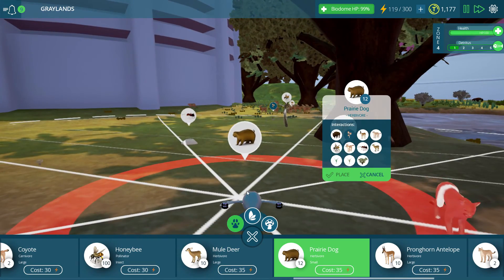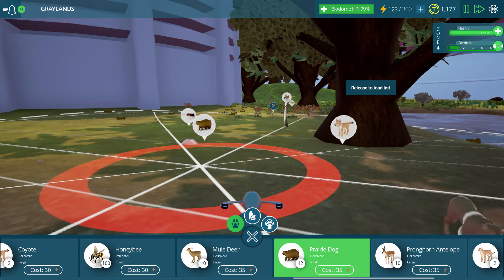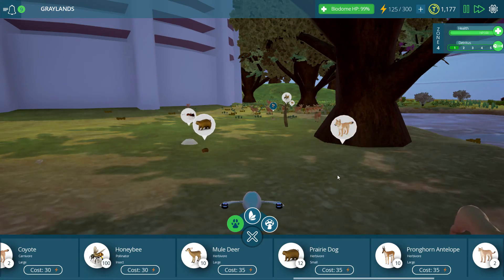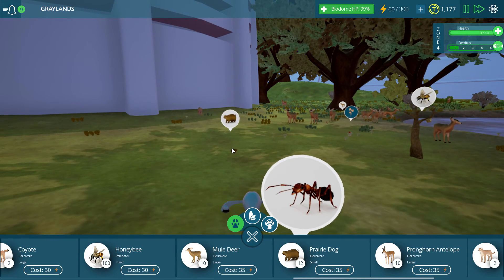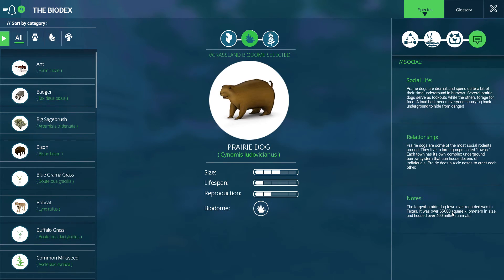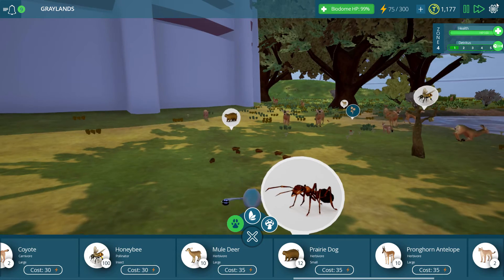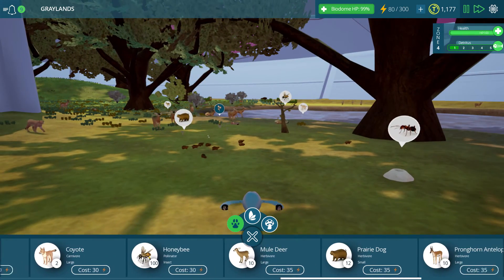Now some prairie dogs. I want to put down at least a couple of prairie dogs. If I remember correctly, prairie dogs live in — what was it? A prairie dog town, I think? I'm almost sure it was. Let's go over here to the biodex — I think it was in the notes section. Yes! The largest prairie dog town — they live in large groups called towns and have complex underground systems. That's pretty darn cool.